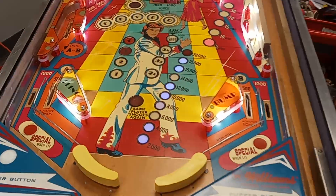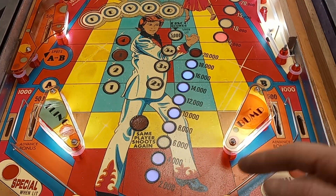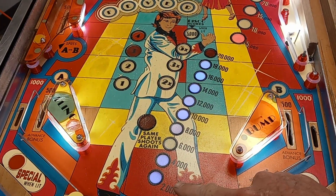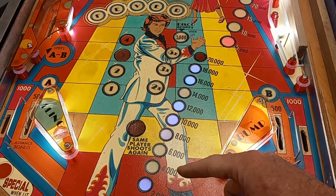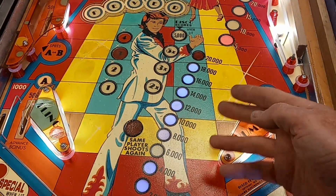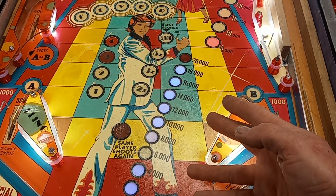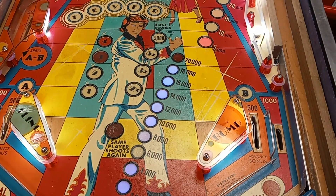It started freaking out with some matrix problems. It's actually in a game and I don't know where the bonus ladder is supposed to be, but most of them are lit up, a couple are blinking, and it's not ever supposed to have them blinking. So it's pretty strange.